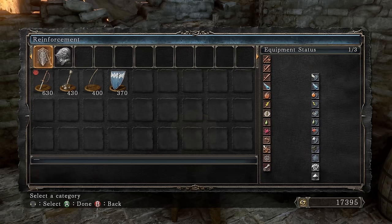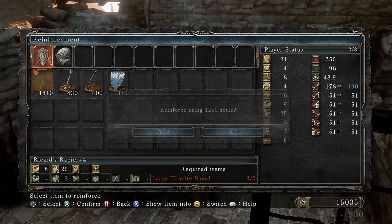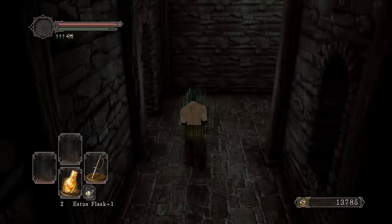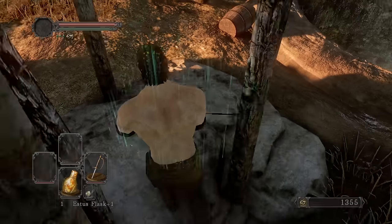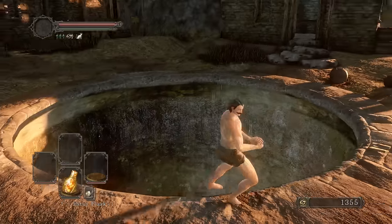Reinforcing this bad boy to plus three, plus four. It's already S scaling in dexterity — that's crazy. I'm going to have to find out if an infusion is actually better. I'll grab a Soul Vessel just in case, and buy the Cat Ring so I can go down to the Gutter to farm for large titanite shards and titanite chunks.